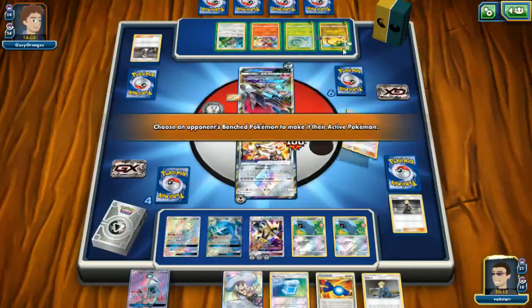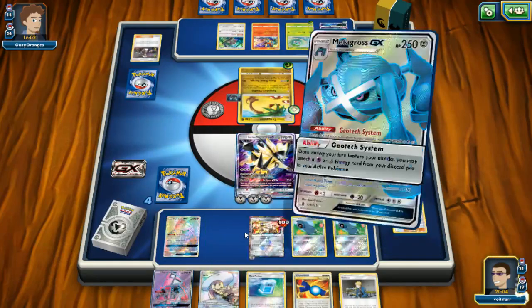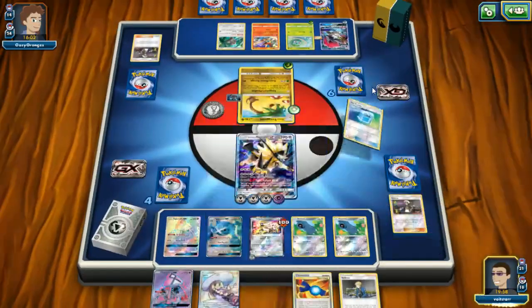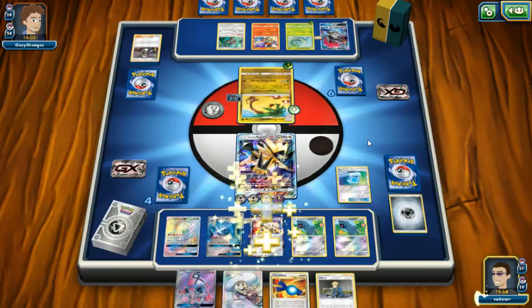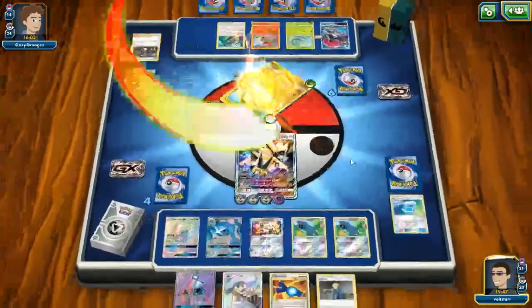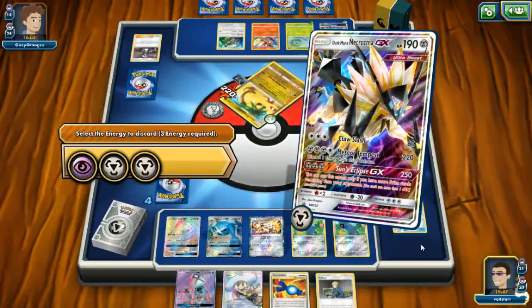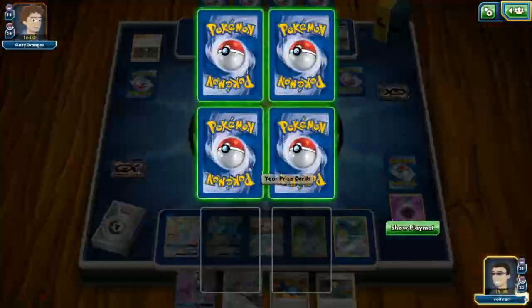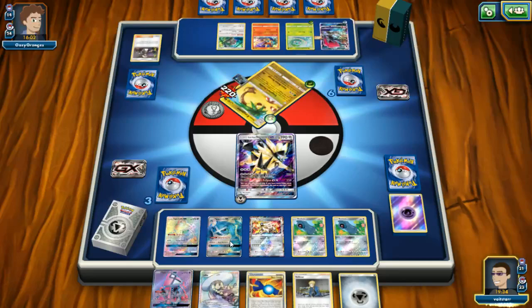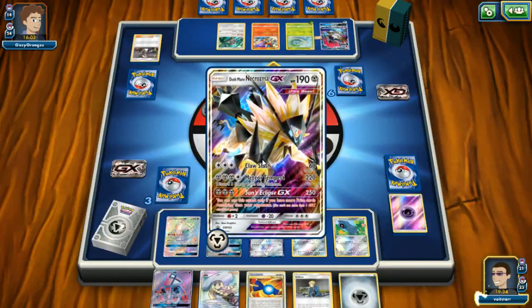Let's bring up the Alolan Exeggutor, do our attack — almost like a disc attack but not. I'm gonna do a full tech heal. I guess we just Meteor Tempest here — we have to discard three energy but that's actually part of our plan. We do have a Lillie in our hand, so cool. At the very worst we can do 60 damage next turn with Claw Slash.